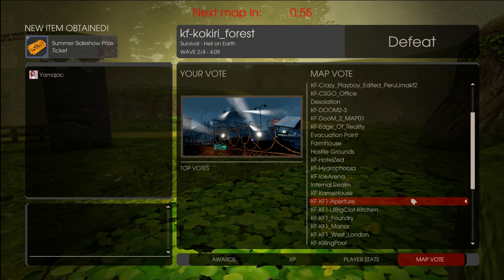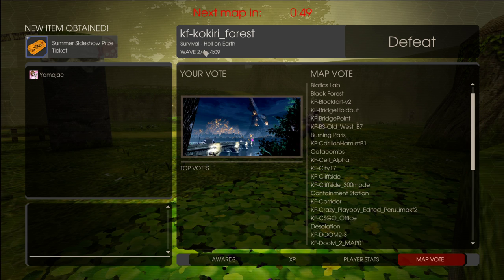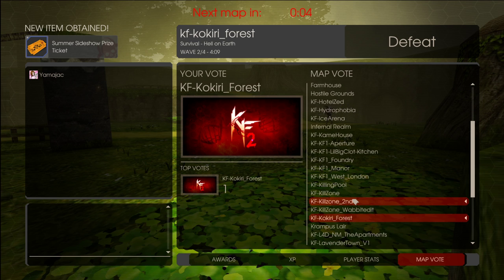So this one's probably going to find Kokiri Forest, because it'll find this screen. It searches for my profile picture, and then it finds the map name right there. Works out pretty well. We'll do another Kokiri Forest, so why not?